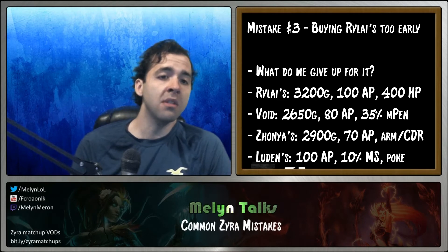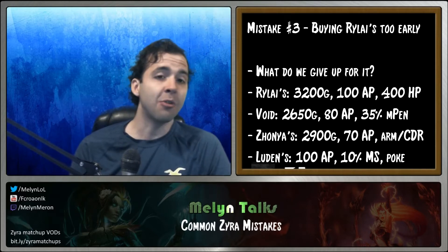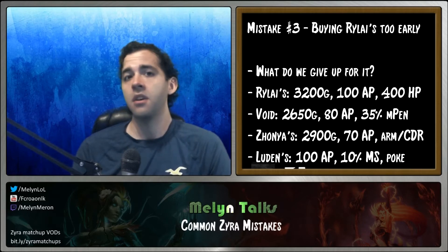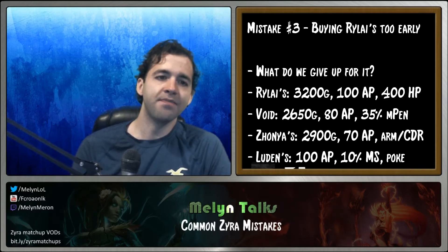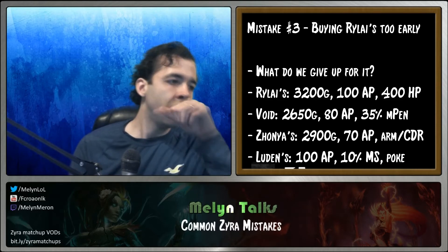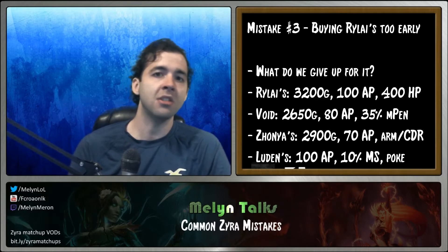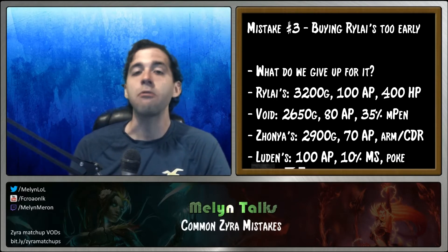The 10% CDR from Zhonya's is very nice. I like CDR but feel I can't afford to stack it on support, and it's particularly good for your ultimate since that has a very long cooldown. And the active allows you to play more aggressively — you can look for picks, do an EWR combo before Zhonya'ing, and allow your team to follow up. It gives you more freedom in your Zyra playstyle.